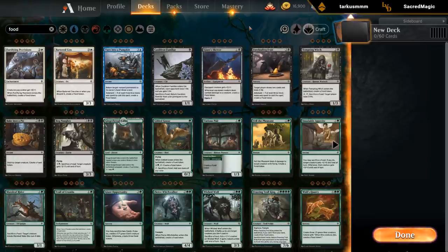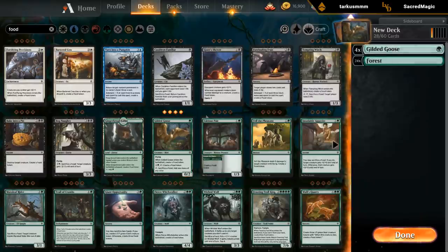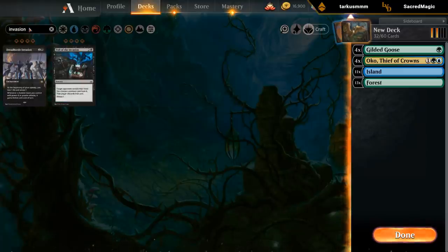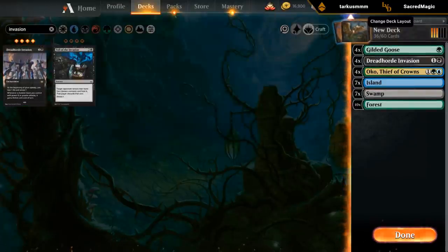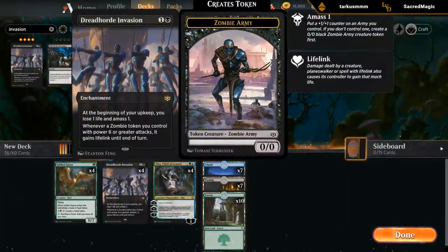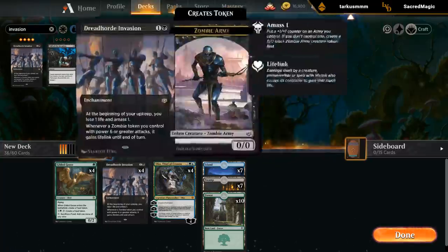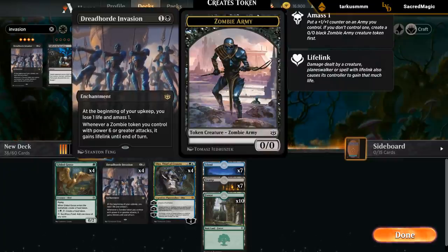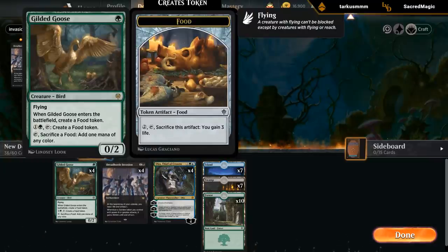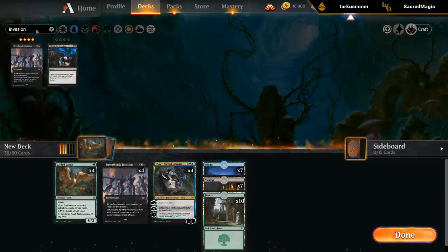There are a few ways we could build this deck. The main synergy I think everyone wants to exploit is Oko with Dreadhorde Invasion. We can play Dreadhorde Invasion, every turn make a zombie token, and then turn that zombie token into an Elk. Because it loses its creature type, the Invasion instead of adding counters onto the previous zombie gets to make a new one. And then we've got the Goose making use of food, and Oko providing food. So these three cards are a good start to a food-related deck.